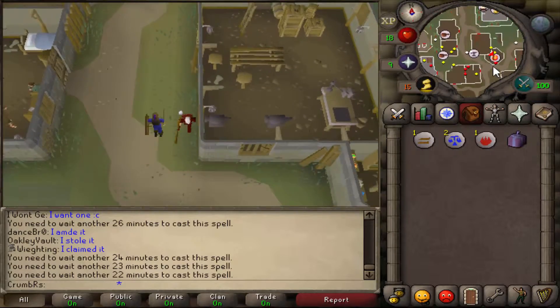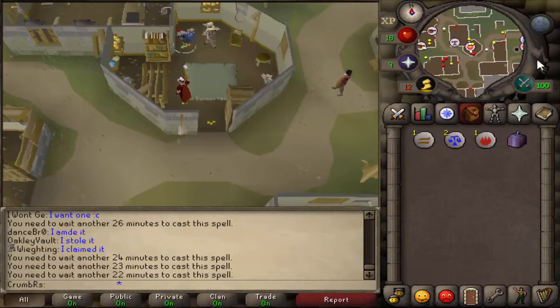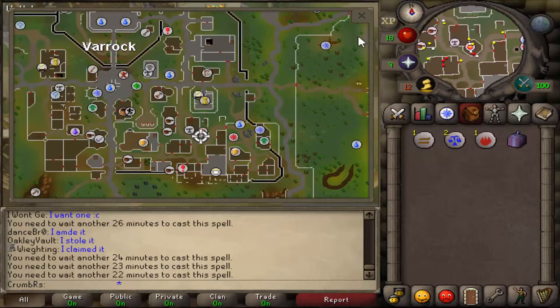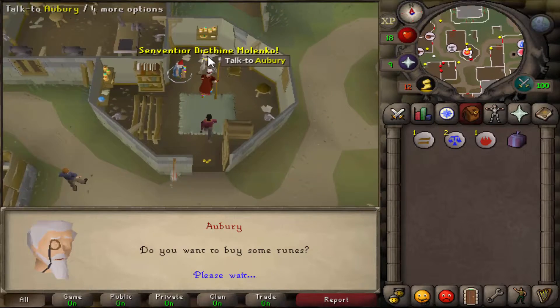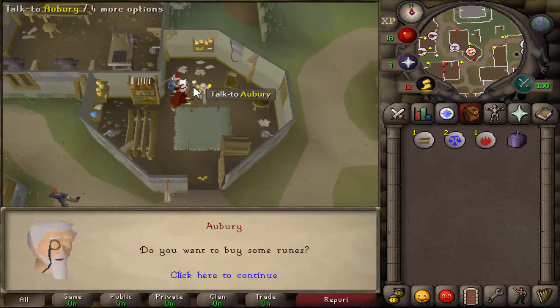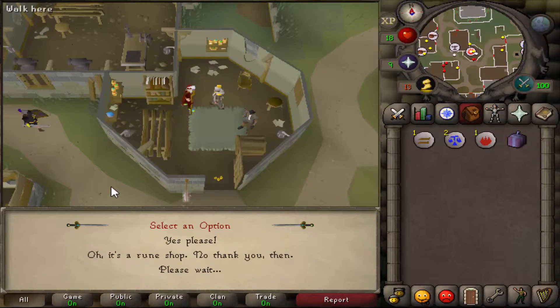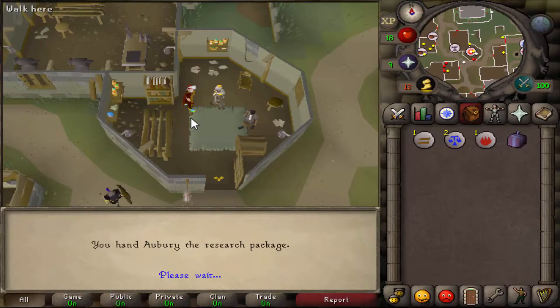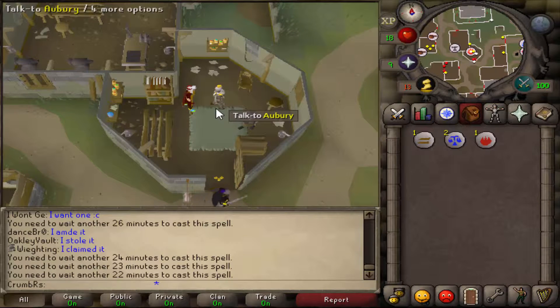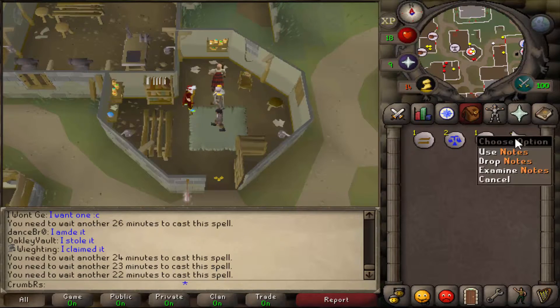Run until you hit the east bank, then go south from there. You'll see a little fire-looking symbol — this is where we need to be. Arbery is here; I'll show you this on the map. Make your way there and go ahead and talk to Arbery. Pick option 3: 'I have been sent here with a package for you.' You'll give him the research package, then talk to him again and he's going to give you some notes.